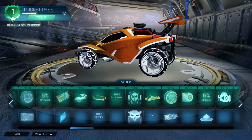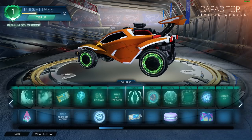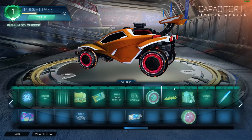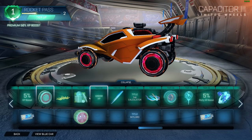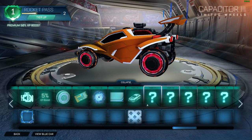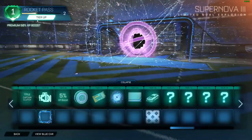There are a couple more titles, but once you get further and further there are these wheels like Capacitors, and they end up upgrading as you get to the next tier. So this is Capacitor 2 and then Capacitor 3. If you haven't seen much about the Rocket Pass, it's pretty cool. And there's an XP boost, which is pretty neat. But I'm just going to do this — let's tier up.